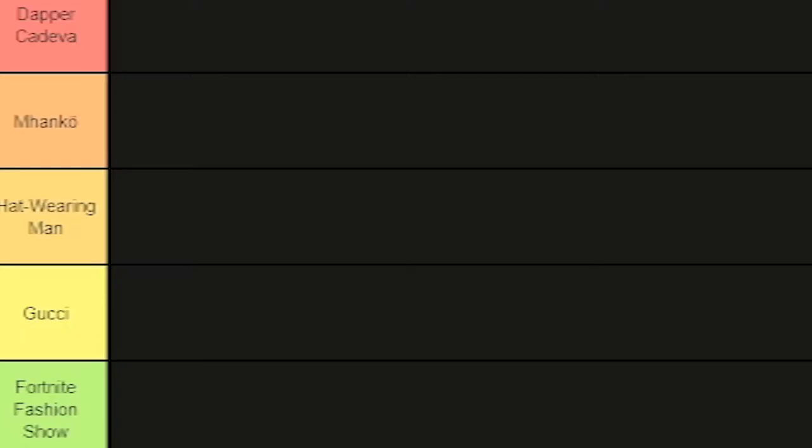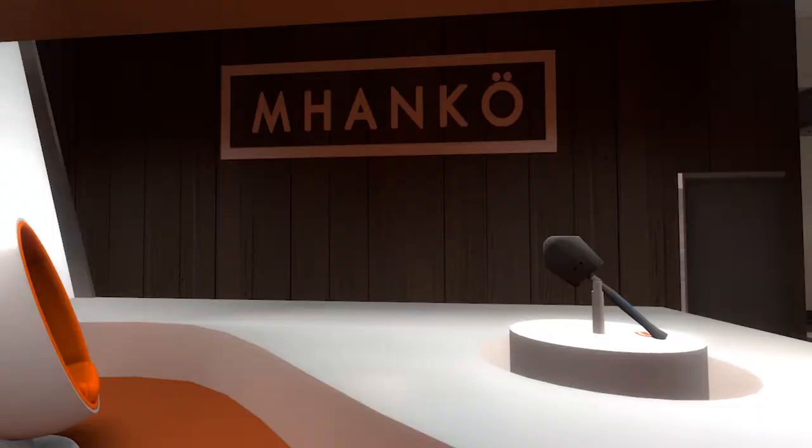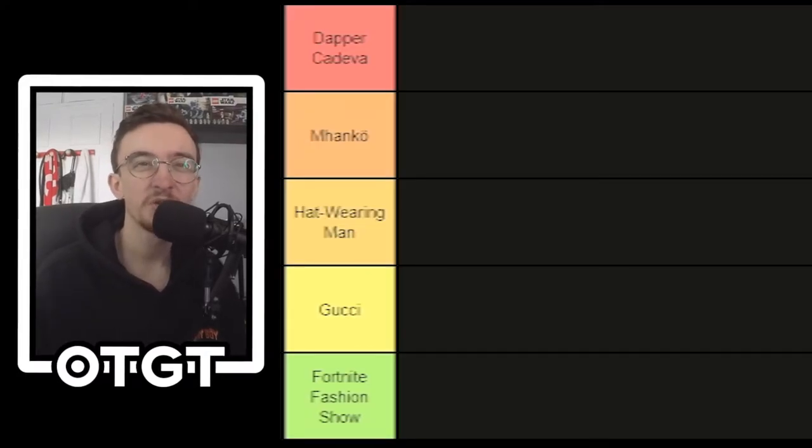We're back on the wonderful tier maker. The tiers are: Fortnite Fashion Show at the lowest, then Gucci — just a bit above Fortnite Fashion Show but not much. Then Hat Wearing Man — the classic in-universe TF2 comic reference, a very deep cut in TF2 lore. Then Manco, like the designer brand but they just upmark items. And finally Dapper Kedavra, the magazine the Spy is reading in the Expiration Date cinematic. We have 20 wonderful loadouts to rate — if yours gets marked low it doesn't mean it's bad, it just means it wasn't for me personally.